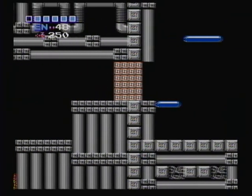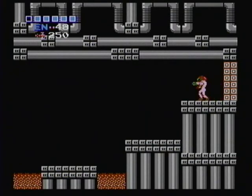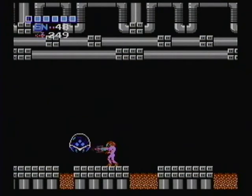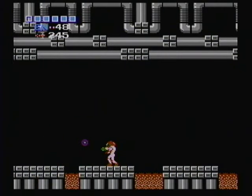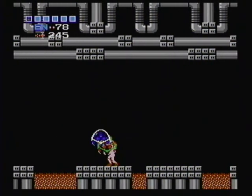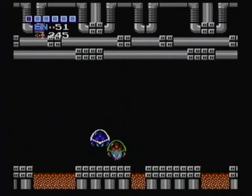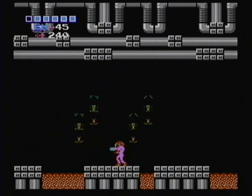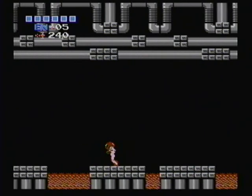Alright, one more area before we reach Mother Brain. It's a pretty straightforward area — just keep freezing the Metroids and taking them out with your missiles. Just try to avoid being caught by them, like I am. Two for one — how about that?